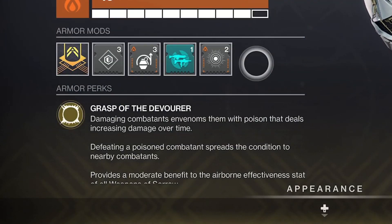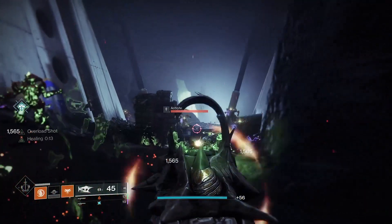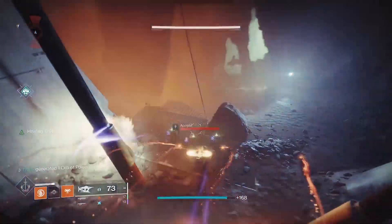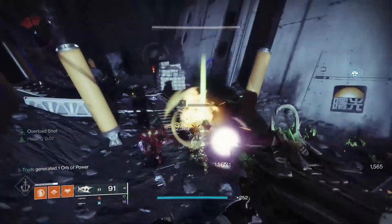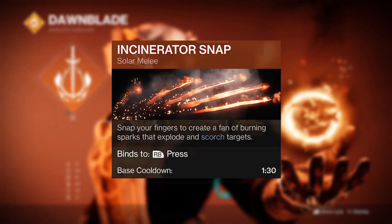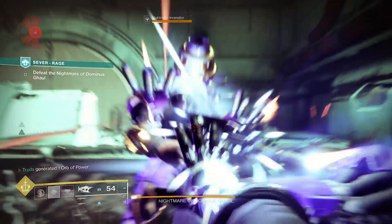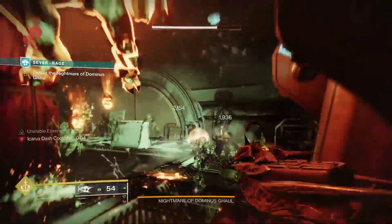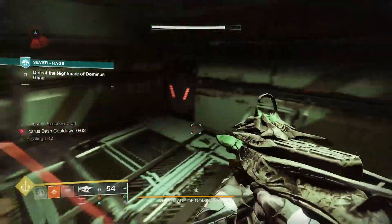Grasp of the Devourer literally gives you poison at the tips of your fingers, as damaging an enemy with any melee hit will poison them causing damage over time, and when defeated this will also spread the poison to nearby targets. Literally any melee ability will do it, but the new Incinerator Snap melee is arguably the best one yet. Not only will you poison enemies thanks to Necrotic Grip, but you'll now scorch targets and even ignite them, making room to double down for even more damage potential.